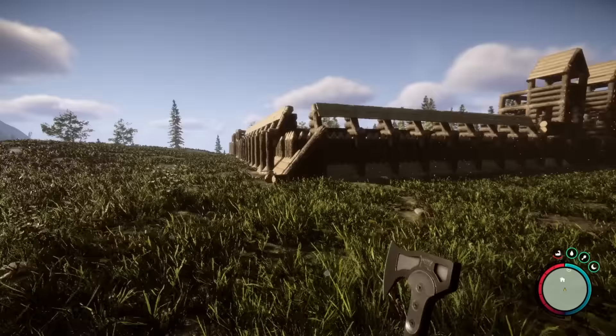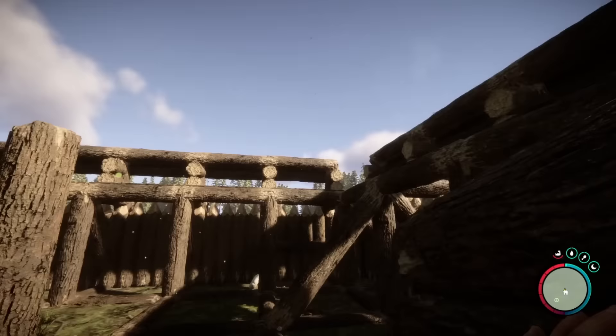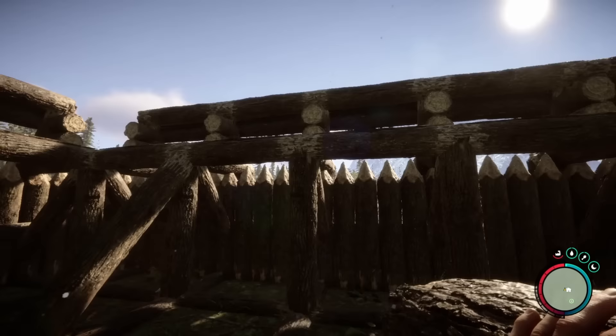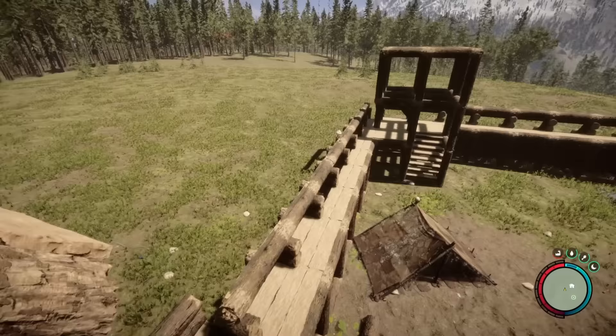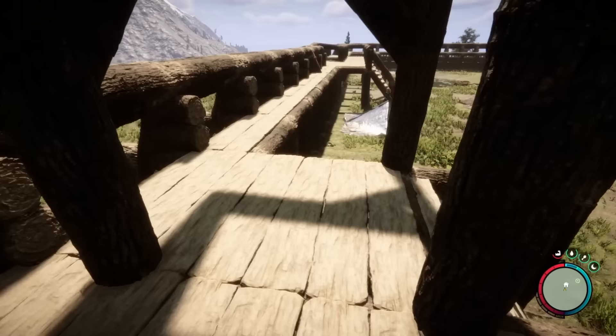The next thing that we're going to do is start working on the towers in each of the corners. For this, we're going to make it relatively simple — I want it going straight up. We'll try to do a stairwell up to the first floor and make it so that you can walk onto the battlements from there. But because we don't have ladders available, we're going to have to use the rope ladders to get to the top floor or the penultimate floors. This is going to be three stories high. And here we are — I'm pretty happy with how the tower turned out.